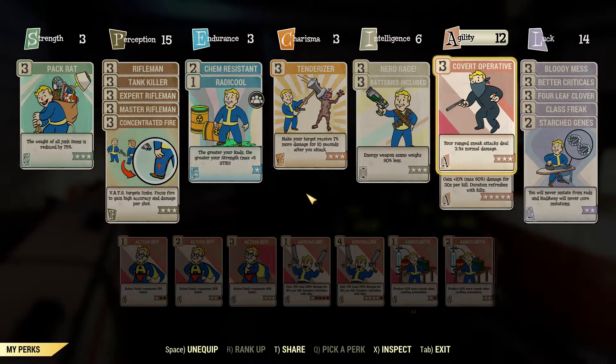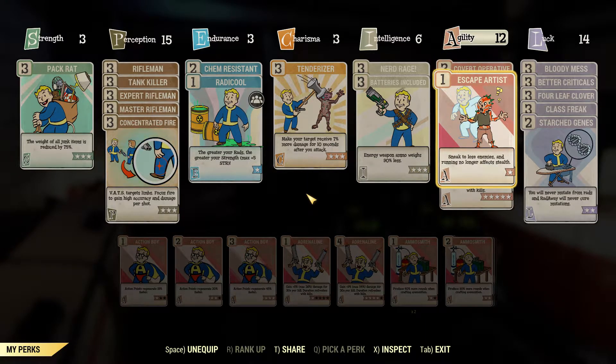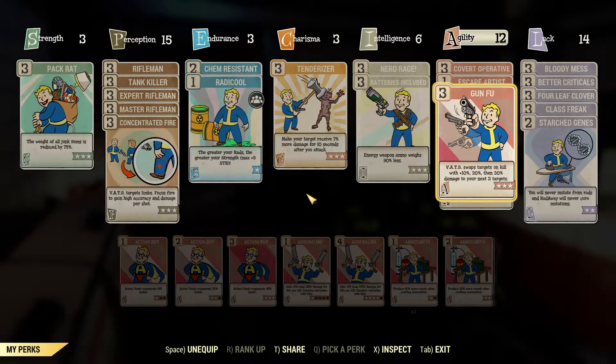Agility — Covert Op for 2.5 times sneak attack damage, and Escape Artist. This build is kind of like a bloodied sneak and crit build hybrid — it's pretty much the best of all 3 worlds put together and it is disgusting. So naturally, chuck yourself into sneak and there's a good chance that you will be hidden again, or it will go to caution, which allows you to do more sneak attacks if the enemy does actually know you're there.